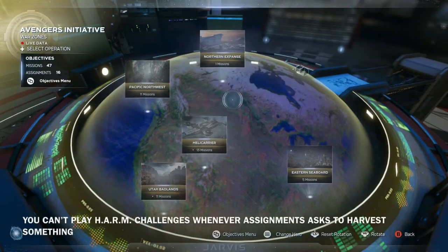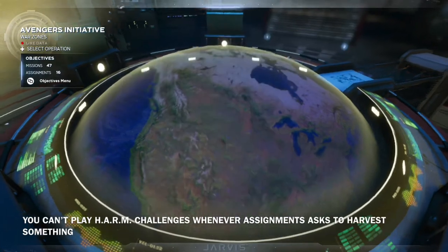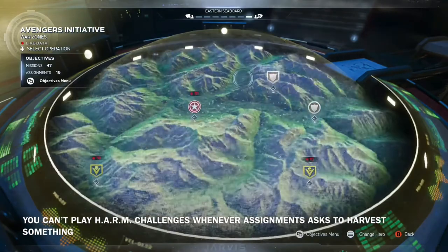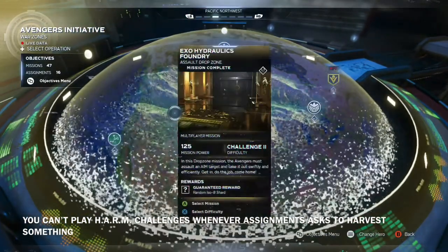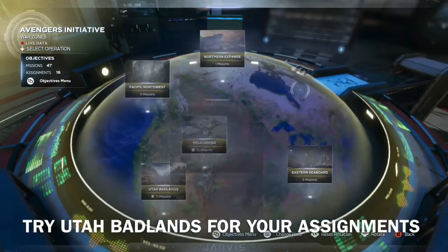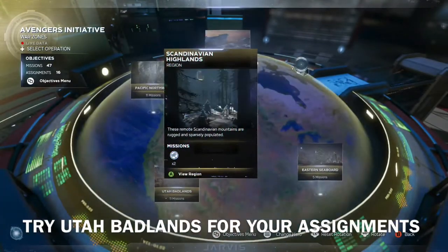You can complete the majority of these assignments on any mission you choose to play on, but the ones that ask you to harvest something — you cannot play the harm room challenges. Not a single one of them will work since those items will not drop, so you have to play missions that are not harm challenges. I would recommend choosing a mission in the Utah Badlands region, because you can find the majority of the enemies you need to defeat during your assignments.